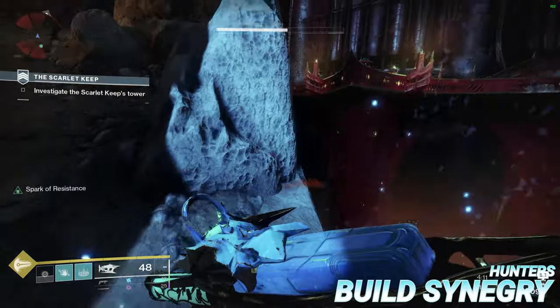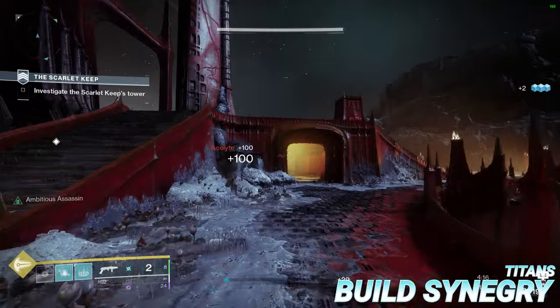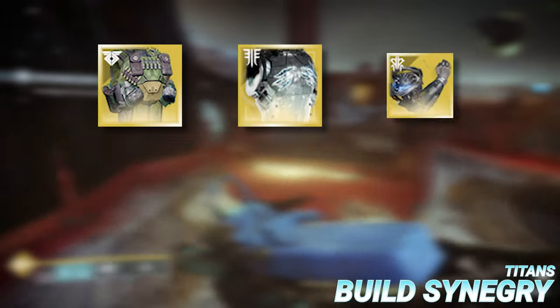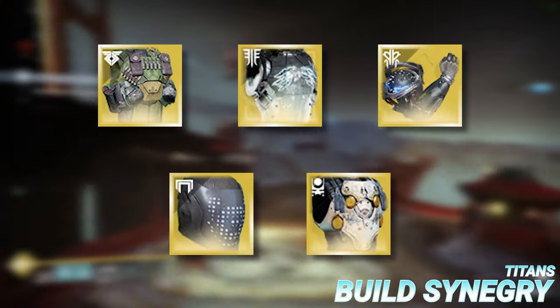Moving on to exotic armour — Hunters, your best bet is to run Assassin's Cowl for the fantastic survivability and health recovery. Titans, you're spoiled for choice with many solid options like Armamentarium, Heart of Inmost Light, Point Contact Cannon Brace, Insurmountable Skullfall, and of course Curse of the Falling Star for boss encounters.